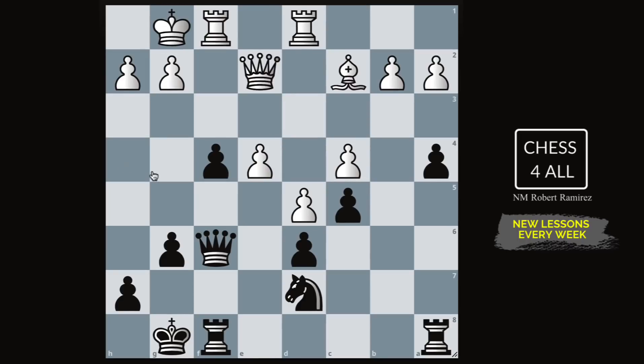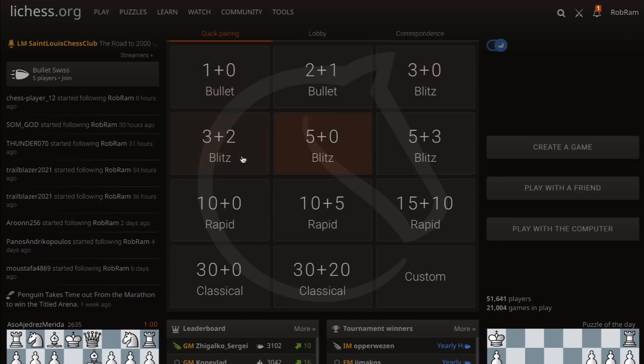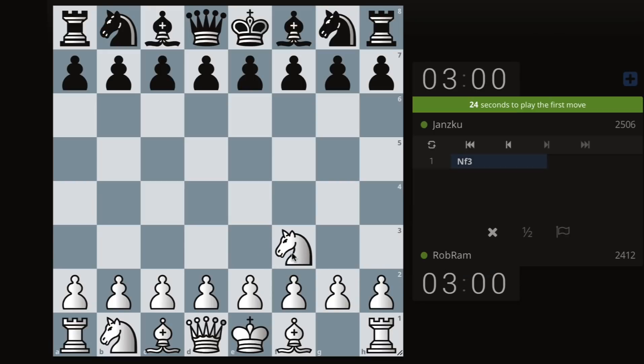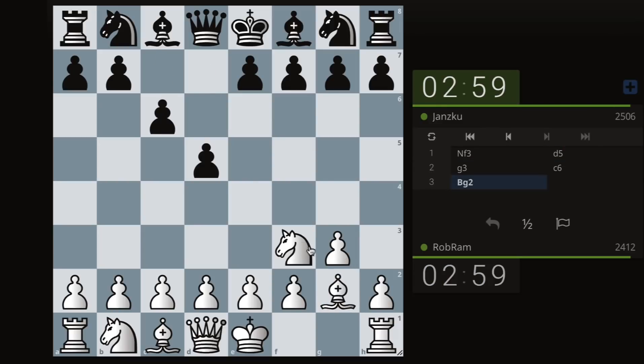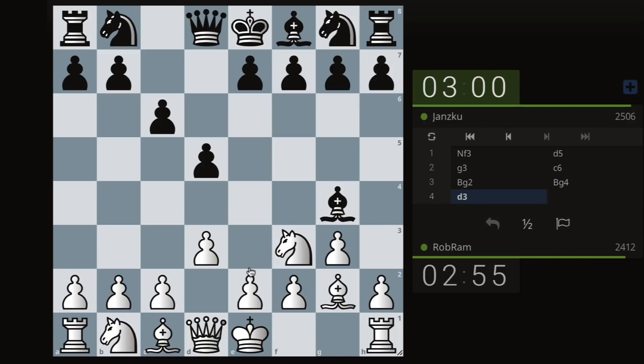Let me find someone to play a quick 3+2. A lot of you have been asking me to play some of the openings we covered in lessons. This is like the King's Indian Attack — like the London setup but the bishop goes to g4. So let me just go pawn to d3.